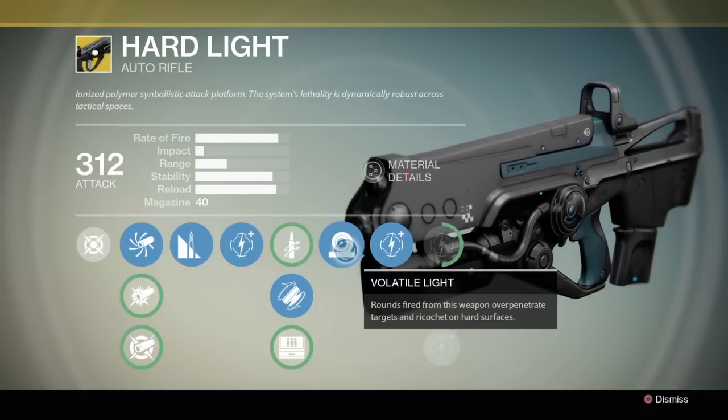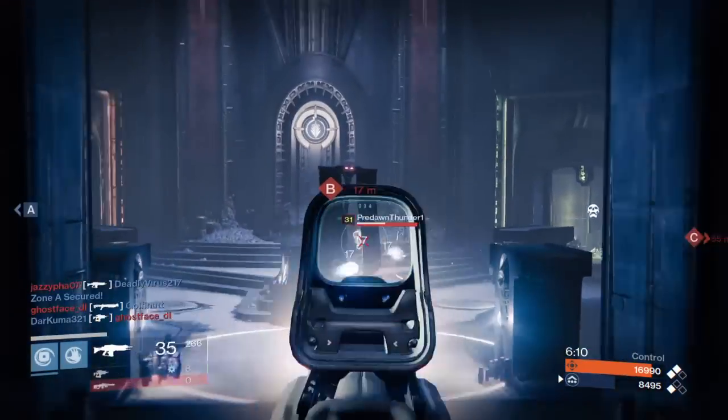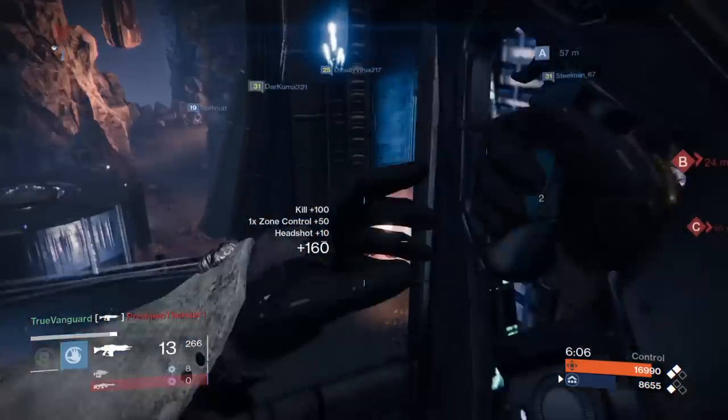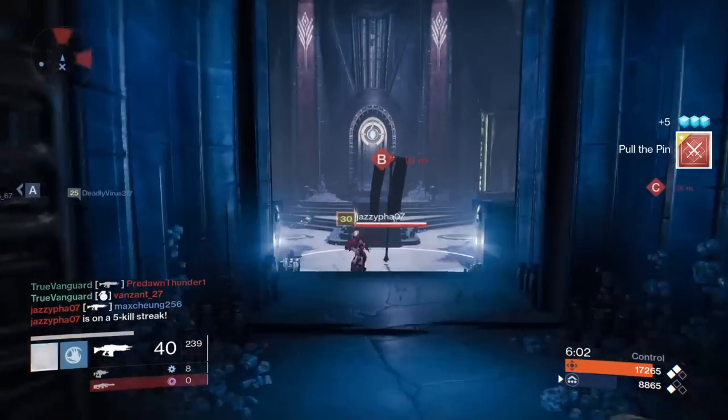Here are the stats on the gun — you can pause on each of those and read them. Basically you've got Glass Half Full, so the bottom half of the mag is going to do additional damage. You've got Volatile Light, which comes in handy because of the overpenetration. You're going to be using that a lot, especially in PvE.